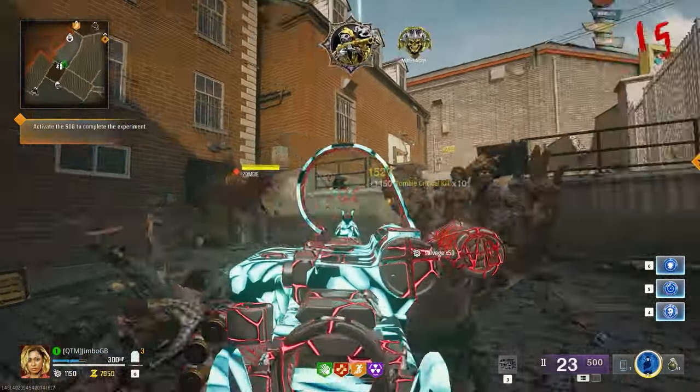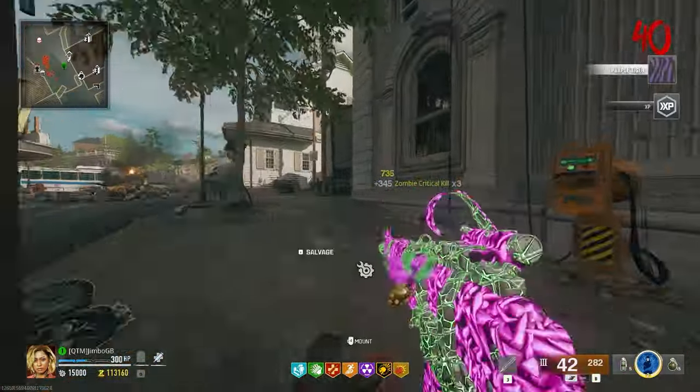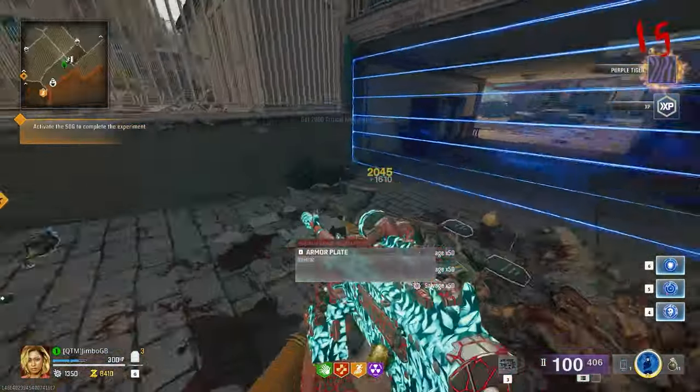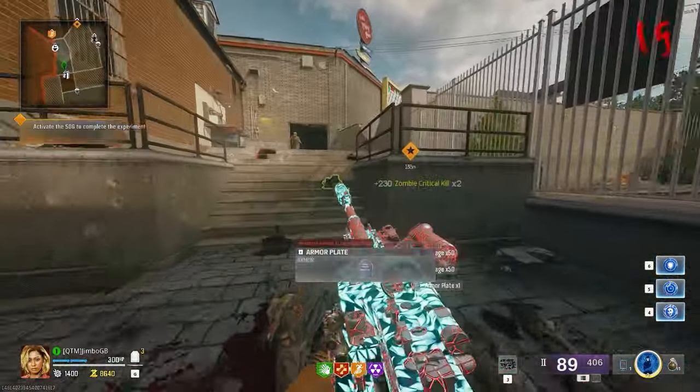The best thing about this method is that it speeds up the 2,000 critical kills by a ton. I played a game before Directed Mode came out where I got all 2,000 headshots in one match, and it took me roughly two and a half hours to complete. But with this, I can do the same progress in about one hour, which is obviously a huge difference and is going to make the camo grind much easier.